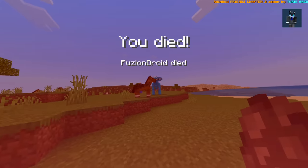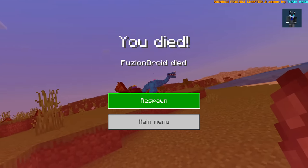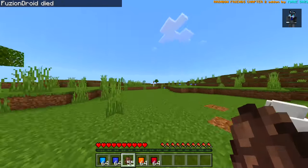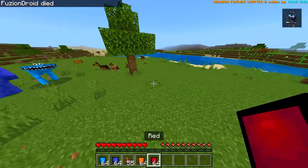Whoa! How did I just die? It grabbed onto the horse, and somehow it grabs me from there — that was weird. No, Blue, go away. And orange, get away from me. All right, let's see what red looks like.